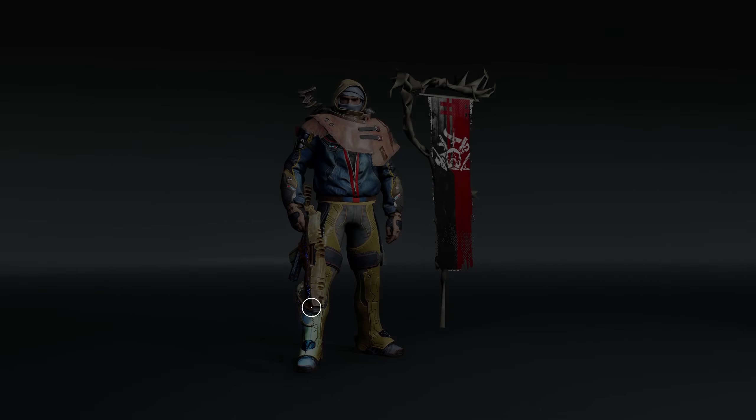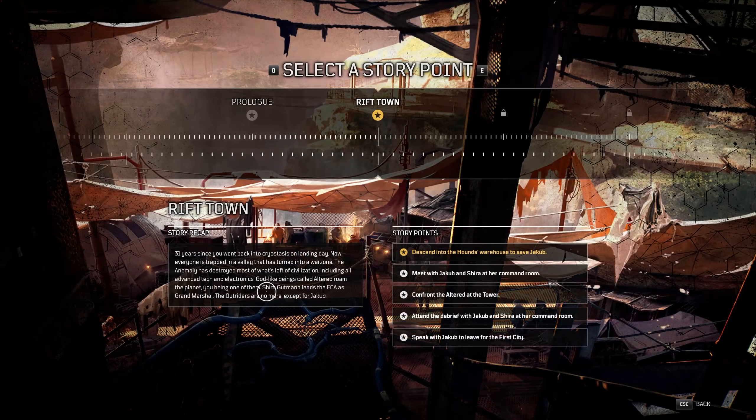When you get back into the lobby, you can select a story checkpoint and choose what you want to do. If you start right up here with Descend into the Hound's Warehouse to save Jakob, you're going to get right into Rift Town, save Jakob, he's going to go up to Shira, you'll talk to Shira. Then you're going to carve your path all the way to the Altered, fight Goss at the end, go back and talk to Shira. That's going to open up some side quests for you. You can do all the side quests and then come back once you're done. Then come back here to select a story point, go back up to Hound's Warehouse and go through all that. If you go through that run, there are a total of about 15 chests which will help you out along with all the enemies you'll be killing.